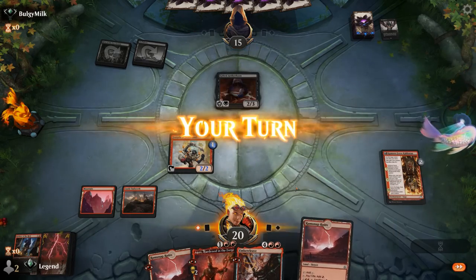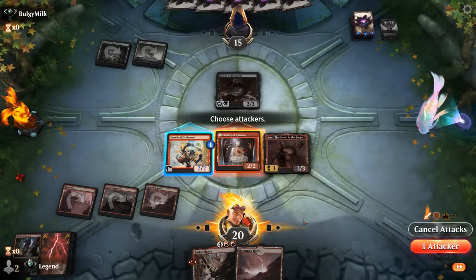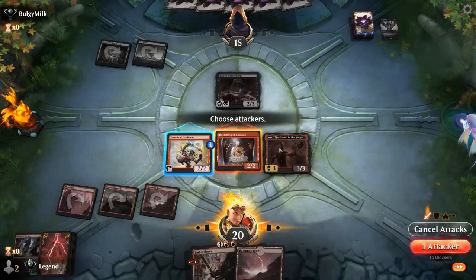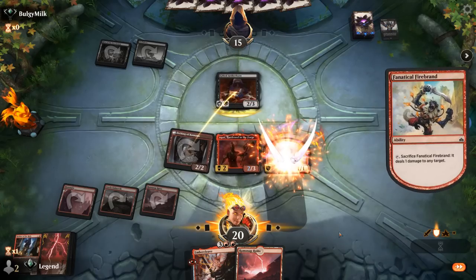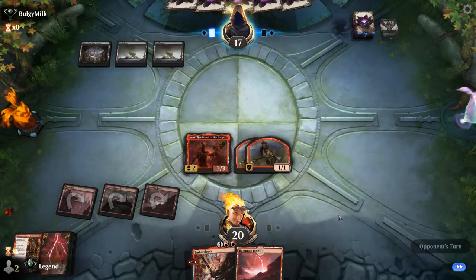An Aetherborn — that's kind of a roadblock. So I'll play Anax. We could attack with the Etching; if the opponent blocks, I can use Firebrand to finish off the Aetherborn, or we can wait until we can Ember Cleave. We'd two-for-one ourselves but we do get to make some 1/1s in the process. I think that's fine, because we do have Castle to eventually pump the 1/1s as well. I suspect removal on Anax anyway, so then I want to get rid of the 2/3 — deathtouch, lifelink — so the 1/1s can keep attacking.